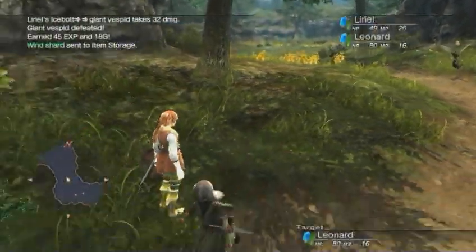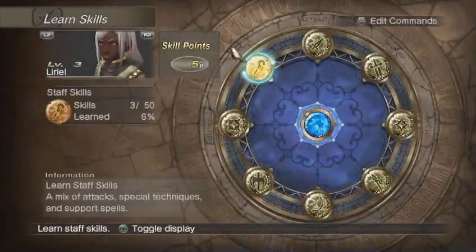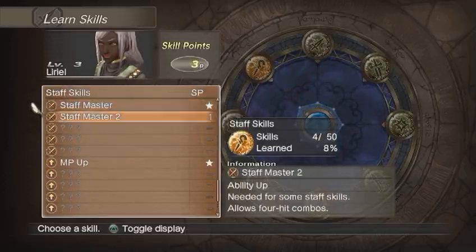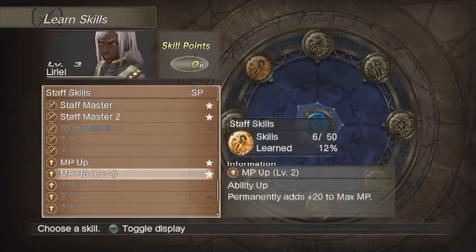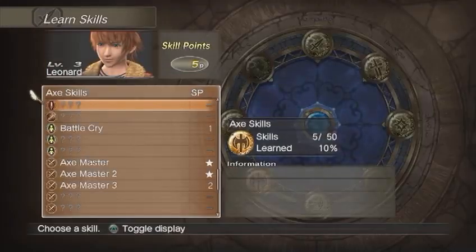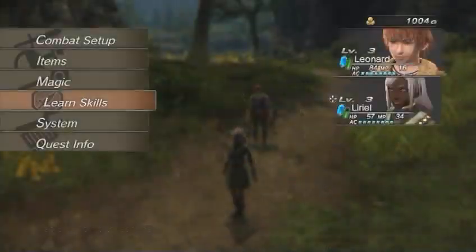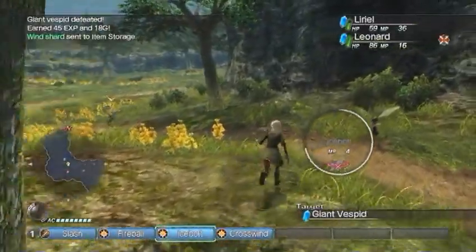I already got to level up! For Lyrial, I want her to continue with Staff, get her intelligence up to do more damage. With Leonard, you're just going back and forth between Axe, HP, and Strength. Yeah, I think I'll just start cutting out the skills on level up just to save time.